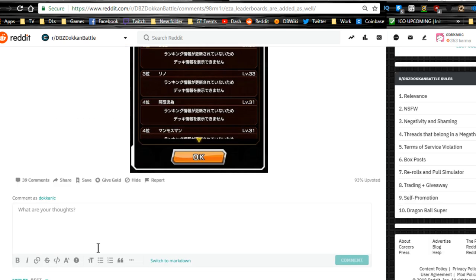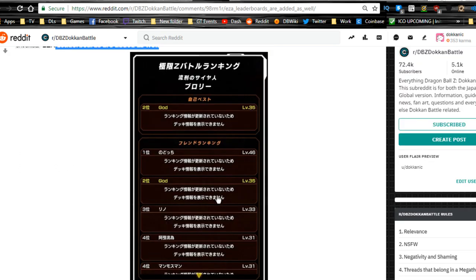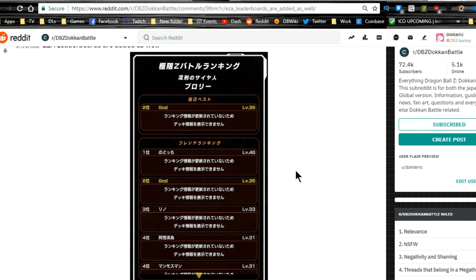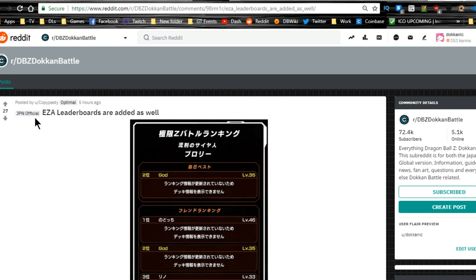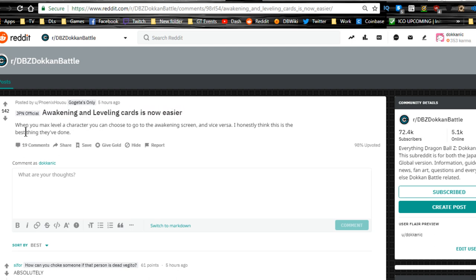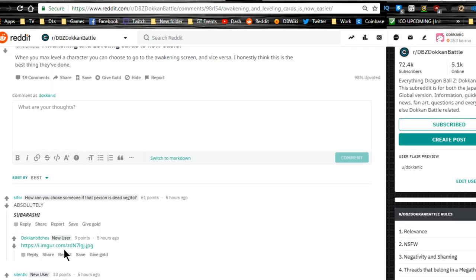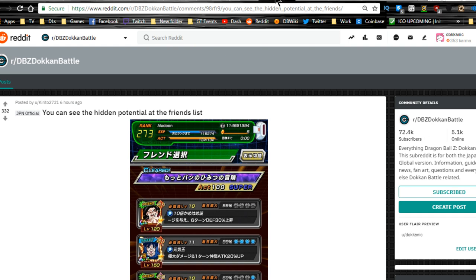EZA leaderboards have been added, so you can compare how you rank against your friends. This update also directly affects mods — if you're running mods, don't use them anymore because it will flag you and you're probably going to get banned. I personally don't condone mods. Separately, awakening level cards are now easier: when you max level a card you can go straight to the awakening screen — another quality of life improvement.